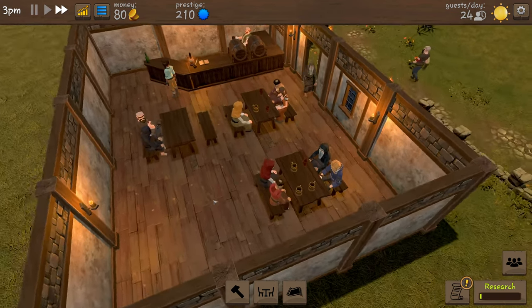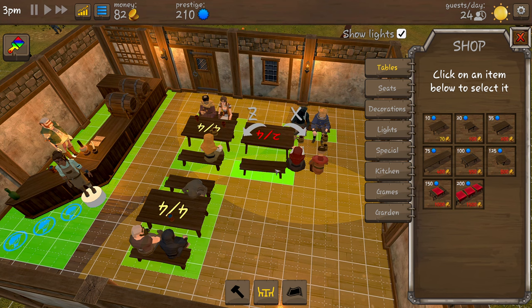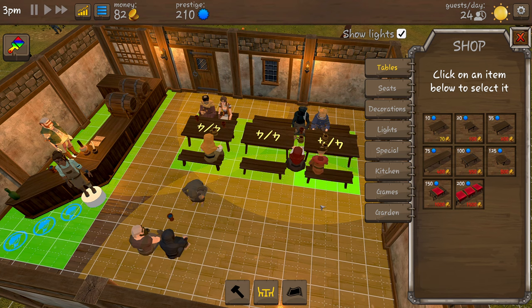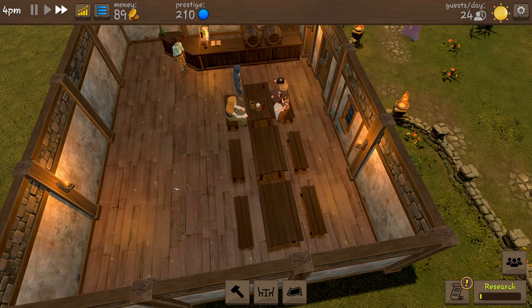We've only got 80 coins left so we need to start earning a little bit more money so we can start doing some extra stuff. What I'm going to do is move this table across, move the bench over, move that bench and move this one over there as well - it's going to free up a little bit of space in our tavern.